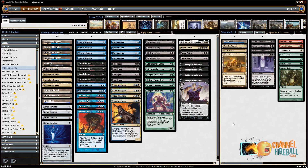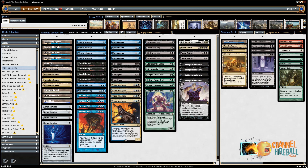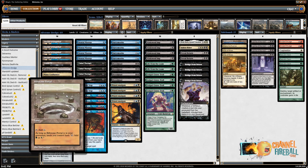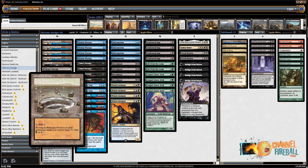Welcome to a Vintage video here on ChannelFireball.com. I'm actually playing Dredge. I know it's the enemy, but on VSL we built a pretty sweet Dredge deck using Riftstone Portal, and I'm trying to see how that works in a world where we have no deck-building restrictions. When we played on the Vintage Super League, part of our shtick as Team ChannelFireball was we wanted to build four Dredge decks, and that meant shuffling around cards in weird ways because you could only overlap by 12 cards. Here I've got no restriction — I'm trying to build the best Dredge deck possible, and I think that might include Riftstone Portal.